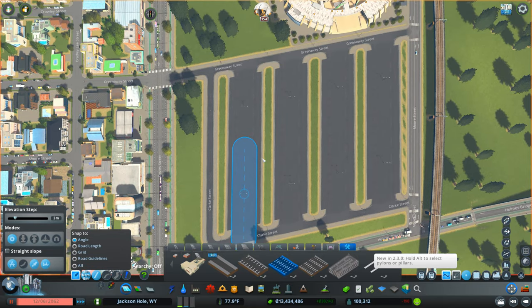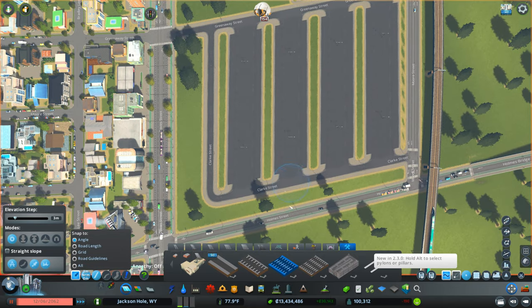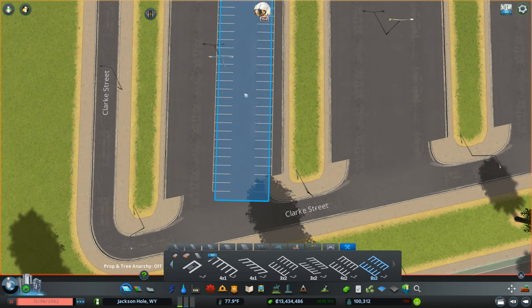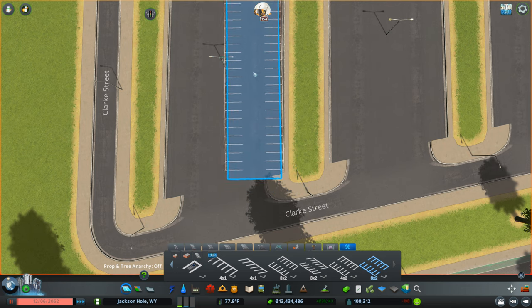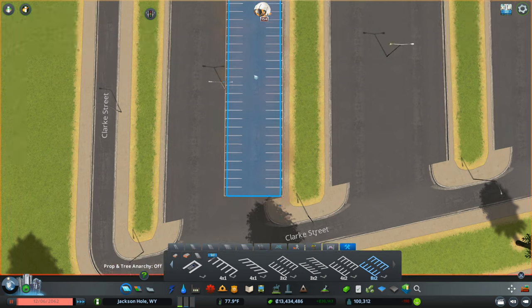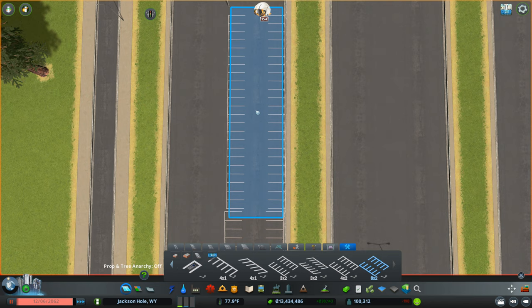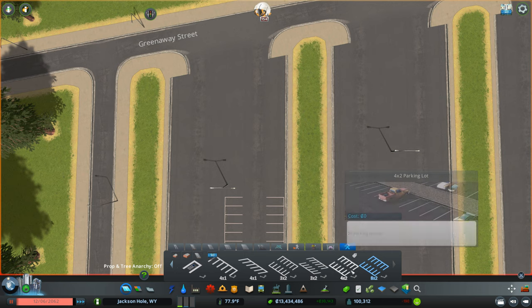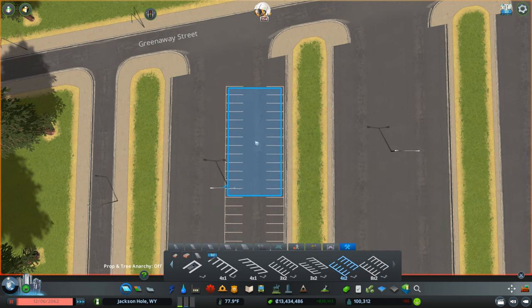My nose is really runny — pardon me guys, I apologize. Let's see about getting this eight-by-two parking block in. It looks like it's made to be diagonal but I'm not going to do that — we're going straight at 90 degrees. We'll click right there and again right here, and it looks like we need to go down, then we'll finish that up later.